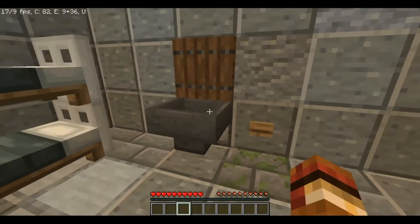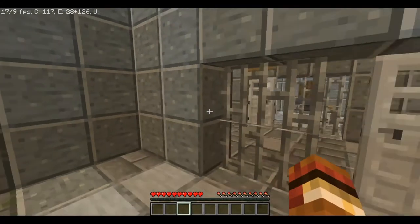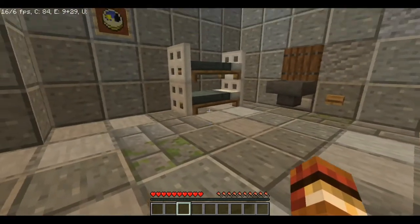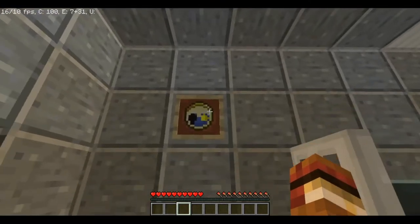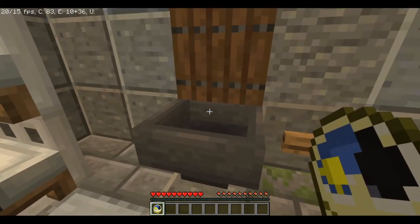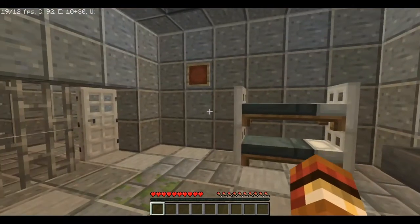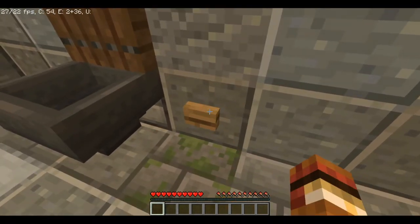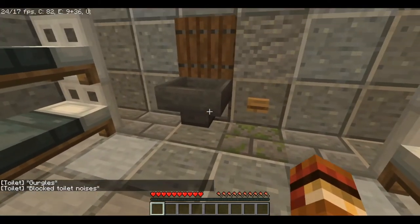Does this do anything? Nope, that's a normal toilet. Anything under the beds? Nope. The clock - does this clock do anything? Oh, we can take it off. The toilet took my clock. Is there anything in my inventory? Nope. Can't break the button. Toilet goggles. Lock toilet noises.